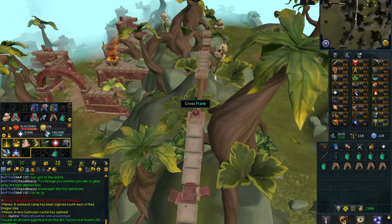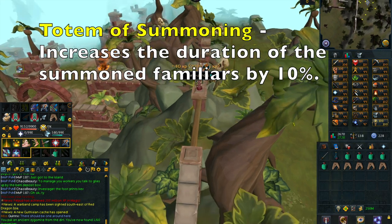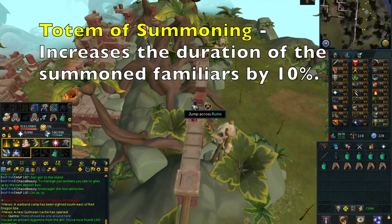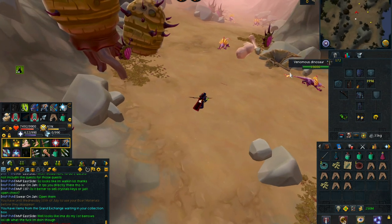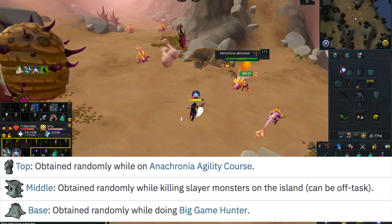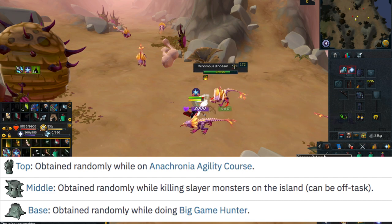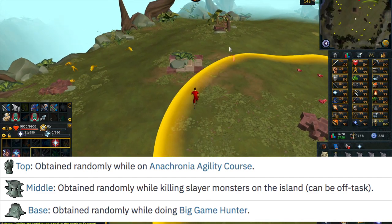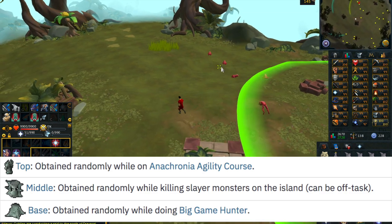Moving on to the Totem of Summoning. This totem increases the duration of summoned familiars by 10%. The top is obtained randomly while on the Anachronia Agility Course. The middle is obtained randomly while killing slayer monsters on the island, and this can also be off task. The base is obtained randomly while doing Big Game Hunter.